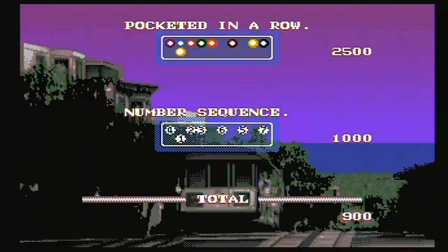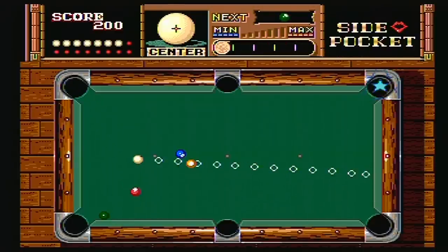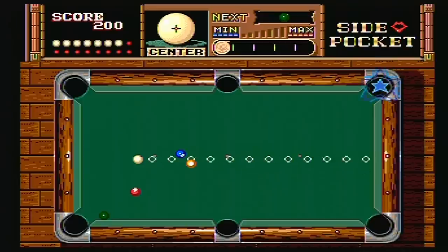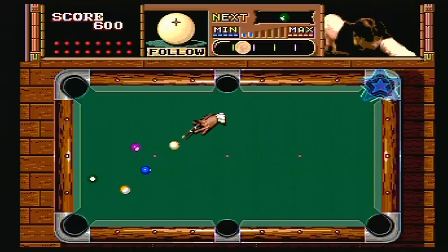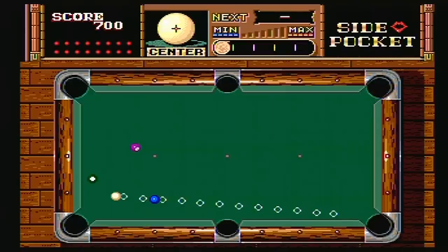It's kind of neat that you can shoot the balls in order — that gives you some bonus points, though it's tough to do. The sound effects are good and I like the floating disembodied hand — that's pretty cool. Side Pocket, however, is time that would be better spent playing really any number of other good Sega Genesis games.